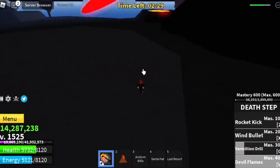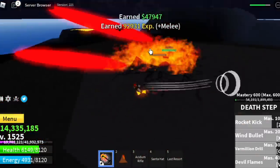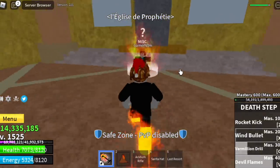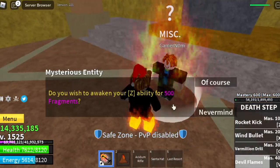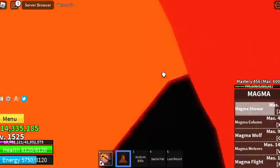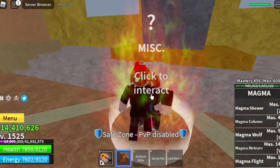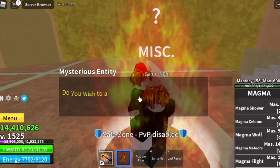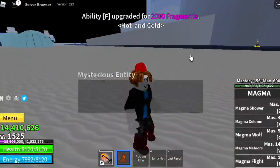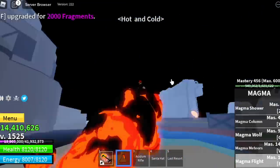Tips to defeat the boss: stay in the middle, lure it, and keep dodging in a circular pattern. We defeated it and got 800 shards! For our first skill, we unlock the Z skill — the magma shower. It looks really cool! For the next skill, we unlock the magma flight — you can get this for around 2000 shards. Sorry, it's raining really hard right now; I'll try to lower the background sound.